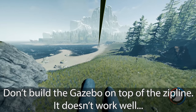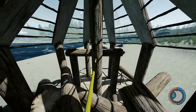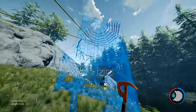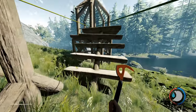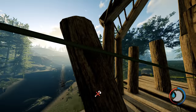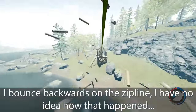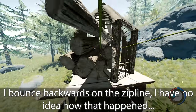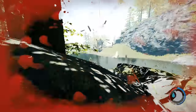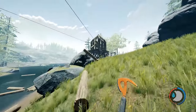I kept building a log pillar in the way — I just wasn't paying attention. Don't build the gazebo on top of the zipline either, that doesn't work. If you're wondering whether this works with a dual zipline method — it might, but I wasn't able to get it working. You need two openings but you can really only have one; if you have more than two the logs will escape. So a dual one is out of the question.